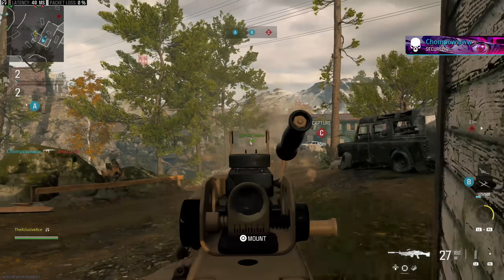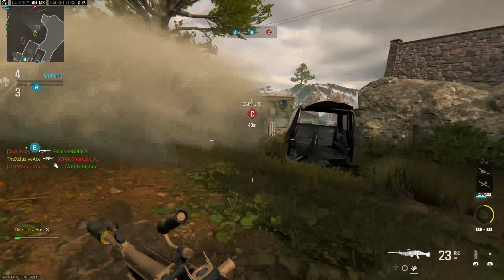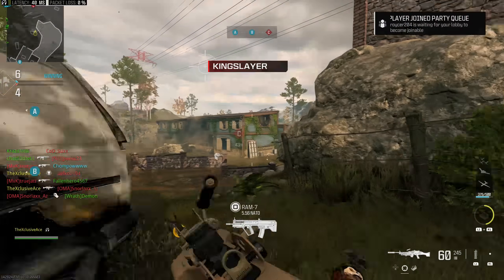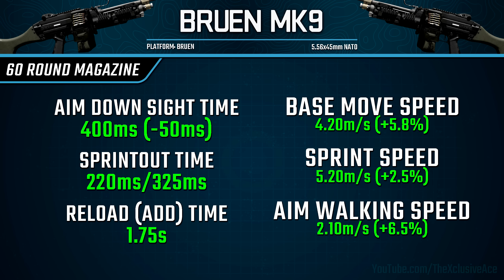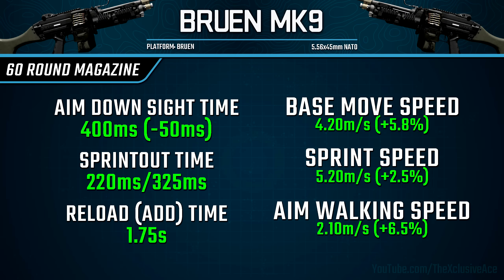While this gun doesn't have an aftermarket part or conversion kit, it does have a key attachment I want to talk about since it changes the gun fairly significantly — and this is the 60-round magazine. With this we get fairly significant improvements to handling and mobility stats, including reload time. Our reload add time with this attachment is now just 1.75 seconds, much more in line with what you'd see from an assault rifle, and our aim down sight speed improves to 400 milliseconds.